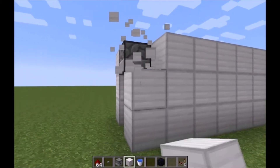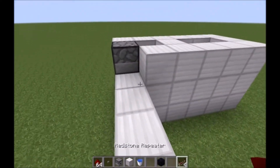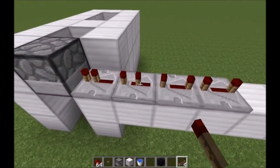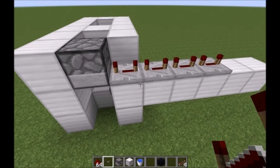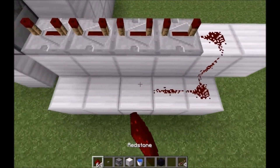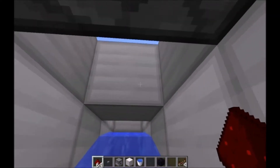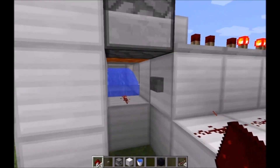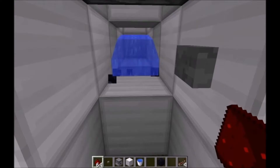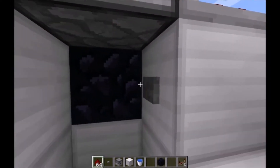Now a couple of simple things we can change. Come out here and put one, two, three, four repeaters all on the maximum amount of delay. Connect them all up with redstone and have the redstone stop right here by the button. That's going to save you a headache, because when you hit the button the signal turns itself off just long enough for the obsidian to form.